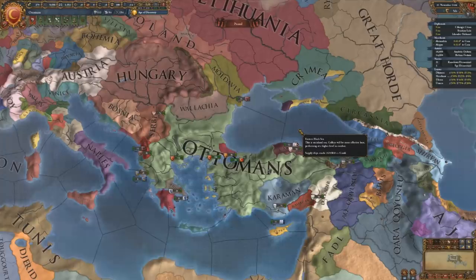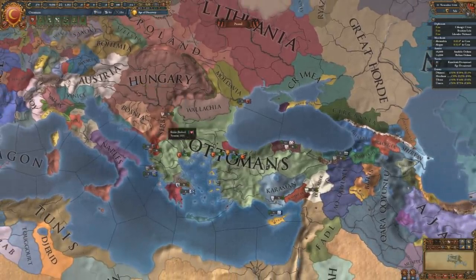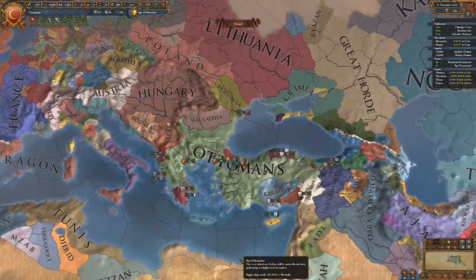One thing I like to do as the Ottomans is try to do a world conquest, which I've never actually managed to succeed at in EU4. I usually just get a little bit tired of the game around 1700, and that's when the real conquest begins. But the start of the campaign is definitely the most interesting — taking Constantinople, making the decision whether you want to go into Europe, into Persia, or even all of it. I like to try to match, or even beat, what the Ottomans did historically, and that's not easy because the game restrictions don't allow for the same level of conquest.